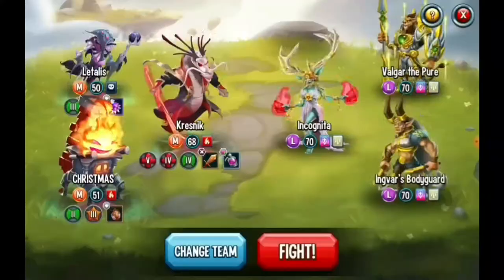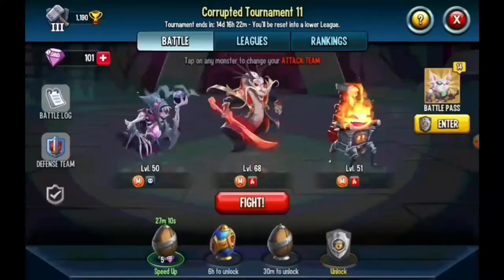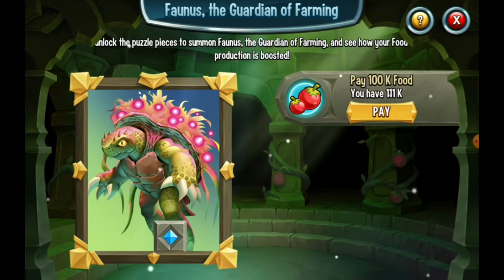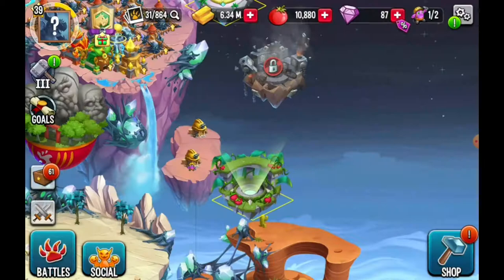So I started off by doing lots and lots of food and gold dungeons, gaining lots of food because that's what I needed to unlock the Guardian of Farming. Here's where I unlock him - I paid the food, made sure I was recording, and pressed it. There we go, just like that I summoned him! A little explosion happened which was a bit strange but it looked quite cool, and then there he was.